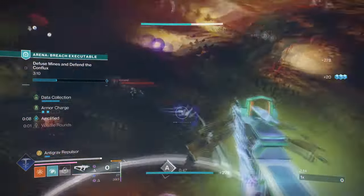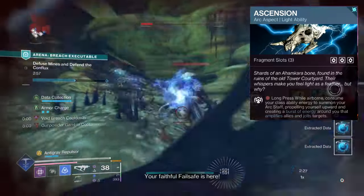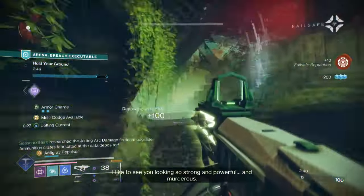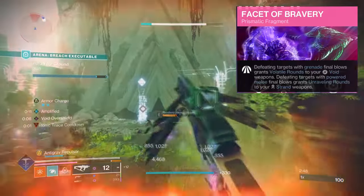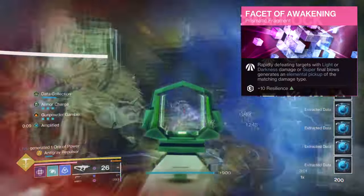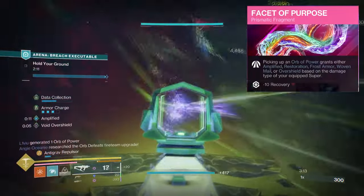For aspects and fragments we have the following. Gunpowder Gamble, where getting ability kills, elemental debuffs, or solar weapon kills will charge up an improvised explosive. Ascension, where while in the air you consume your class ability energy to summon your arc staff, propelling you upwards and creating a buzz of energy that amplifies allies and jolts enemies. Facet of Dominance, where void grenades weaken targets and arc grenades jolt them. Facet of Protection, where while surrounded by combatants you are more resistant to incoming damage. Facet of Bravery, where defeating targets with grenades, finishers, and melee blows grants volatile rounds to void weapons, and defeating targets with powered melee kills grants unraveling to strand weapons. Facet of Awakening, where rapidly defeating targets with light or darkness damage or super final blows generates an elemental pickup of the matching damage type. And Facet of Hope, where while having an elemental buff your class ability recharges faster. And Facet of Purpose, where collecting an orb of power grants a wide number of personal buffs.